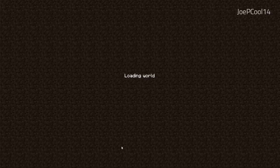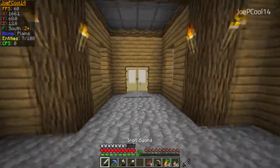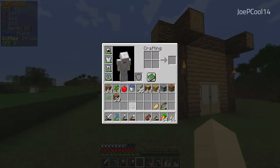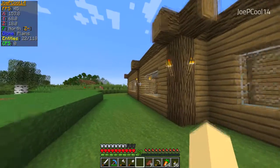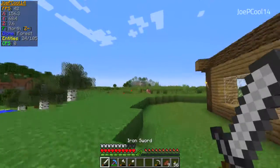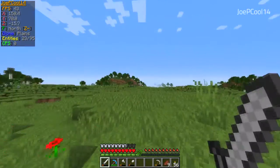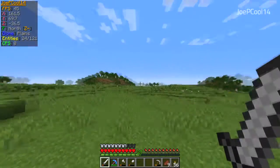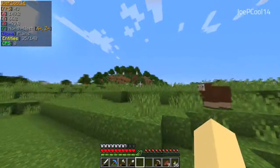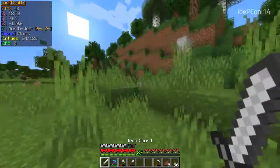Alright guys, so we're heading back into the actual world right now. The conclusion from looking at that Amidst view is that if we want an interesting area, we're going to have to search in the vicinity of these biomes, even though they're not the most exciting. That's definitely possible — I did manage to find some great areas in my survival world that were in just regular forests. It's really more just about finding a cool area where the height creates a nice hill. I don't particularly want to live in just this random plains biome — it's frankly quite bland.